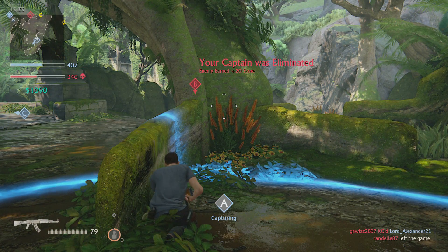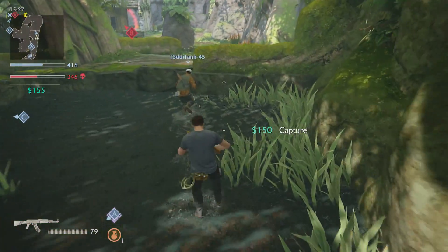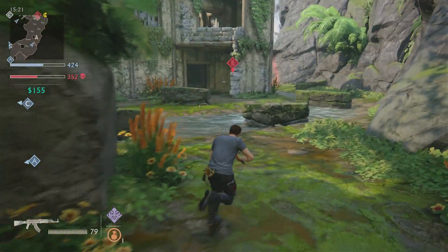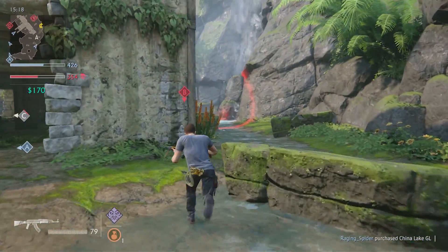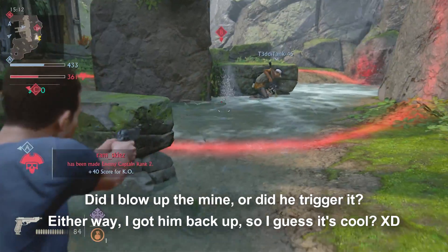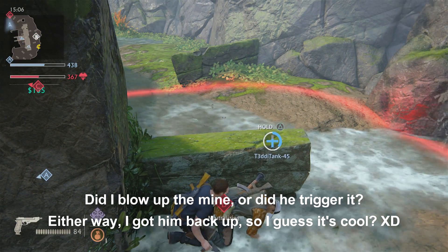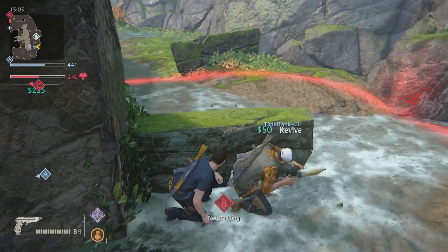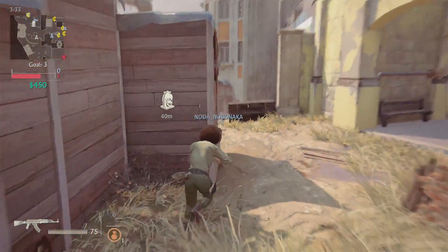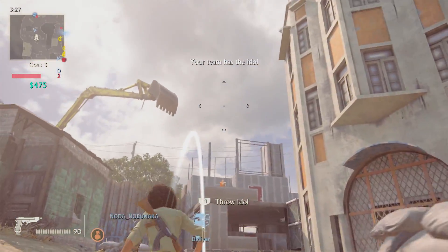On top of a lengthy campaign, Uncharted 4 has a multiplayer with three game types: Team Deathmatch, which is the only one with a ranked version; Command; and Plunder. Team Deathmatch has two teams killing each other to reach a score limit. Command is a King of the Hill mode where players capture points to earn score, and occasionally a random player is assigned as Team Captain — killing them gives the opposing team points. Plunder is essentially capture the flag, but with only one Relic spawning in the middle of the map that needs to be delivered to your team's side.